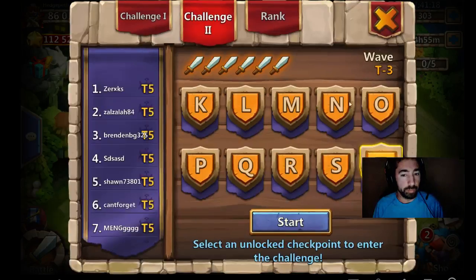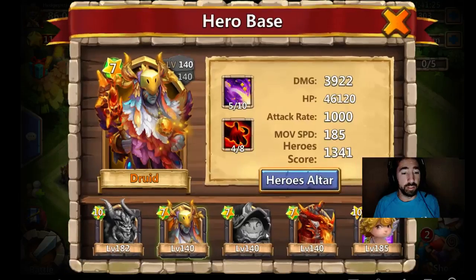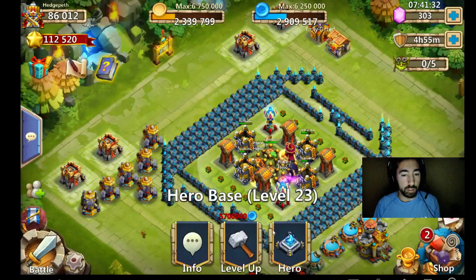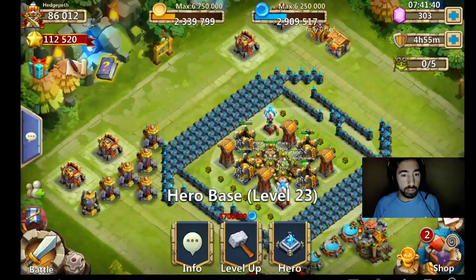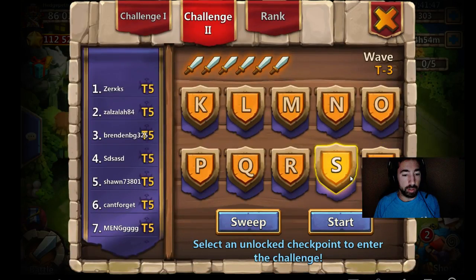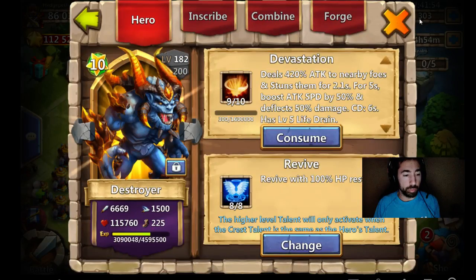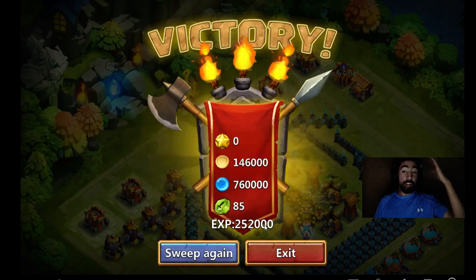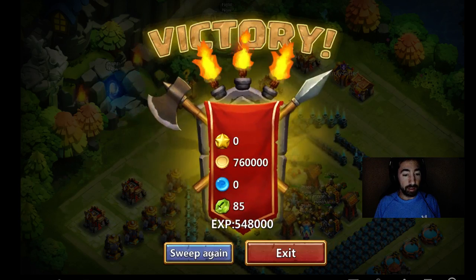Let's go over to the hero monster sweep. I'm going to take off all my heroes — I want to evolve my heroes so bad, but I'm saving my shards for my Destroyer. Let's go ahead — Pumpkin Duke looks awesome. I'm going to leave Destroyer in here by himself and see what the hero monster sweep is all about. He's at 3 million XP, so let's take a look at what this looks like. Sweep! Victory, guys — victory on S by himself! He was level 82!